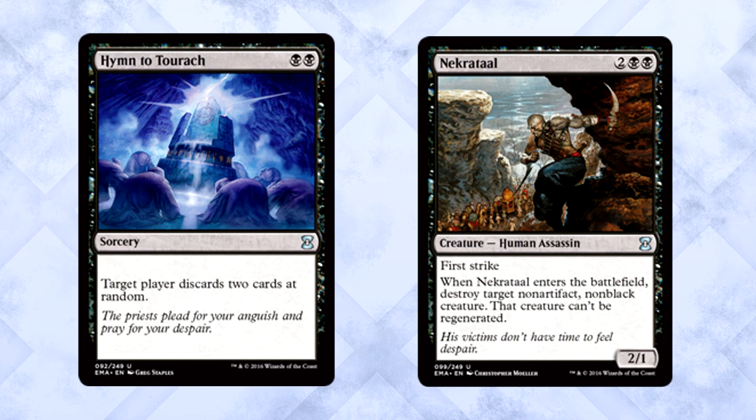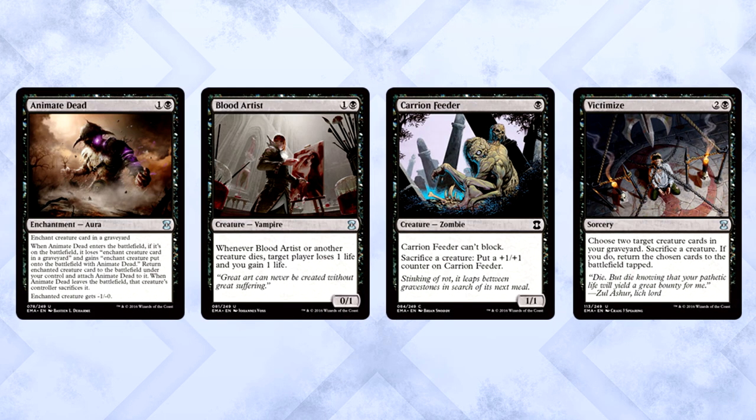Quality black uncommons are incredibly deep — outrageously deep. I strongly believe Hymn to Tourach and Necratog are the two best black uncommons. Hymn is straight-up a two-for-one and your opponent doesn't even get to decide what to keep — all random, that's pure card advantage. Necratog is a removal spell attached to a two-power creature with First Strike. Kill one of their creatures and get one of your own with a relevant combat mechanic. Both of these cards are dangerous to play against and amazing to play with. Beyond those two, Animate Dead in the right deck is just an auto-win, and Blood Artist — pair that with Carrion Feeder and some token producers. Brutal.